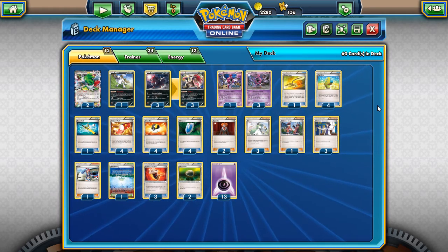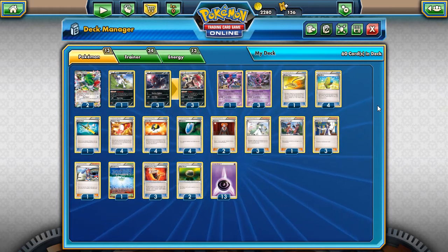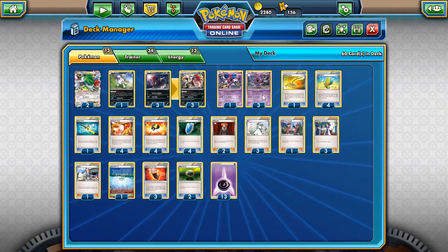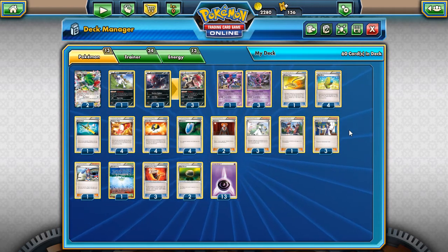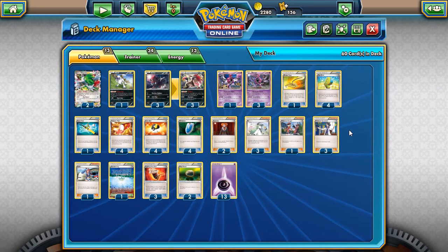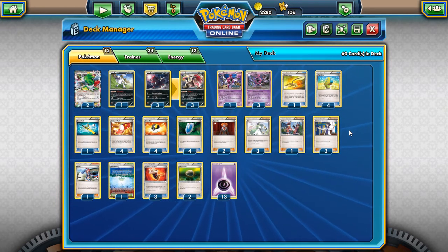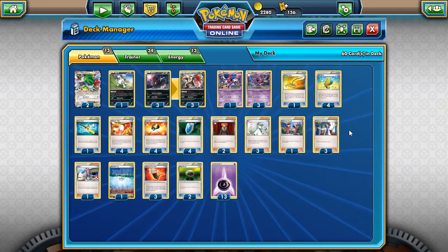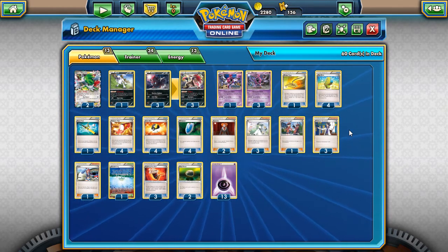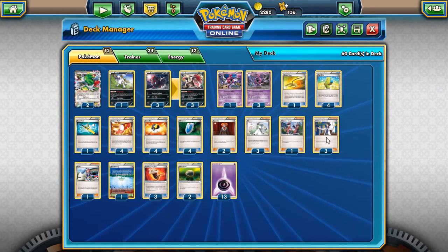How's everybody doing? It's Joe here and today we're looking at something kind of weird from the new standard format from Primal Clash to Steam Siege. This is a deck that you've probably not seen before. It's a little bit quirky and it might look like a bit of a joke deck at first, but I assure you I have put the practice in with this deck and it's actually quite good and has some pretty decent matchups in what seems to be the current meta. This is Quad Hoopa.